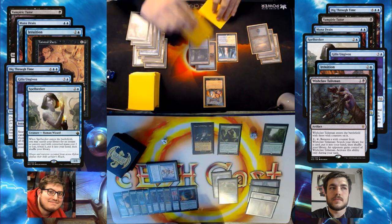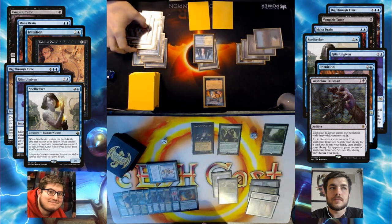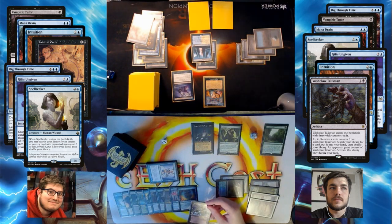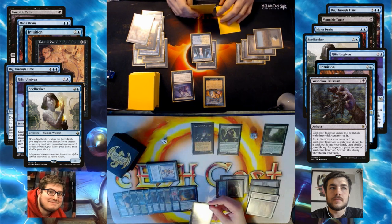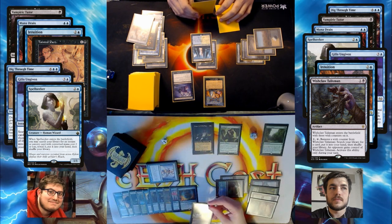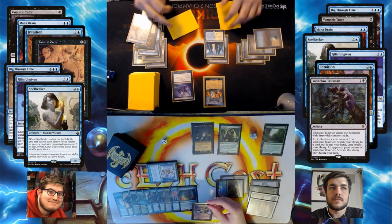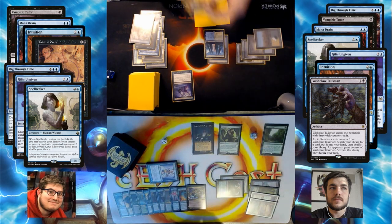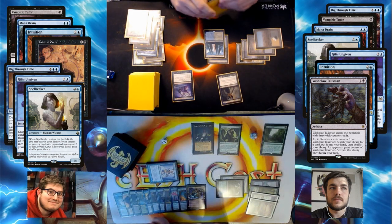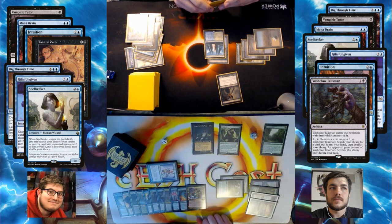Draw. I'm going to attempt to flashback Unburial Rites targeting Gristlebrand. I'm just going to Abrupt Decay the Recurring Nightmare in response. That seems crazy. You know what's funny? I just drew a Remand. But it doesn't counterspell — yeah, that's fine. I know. Yep, sure. This is exiled. I'll pass turn.